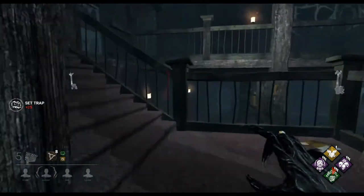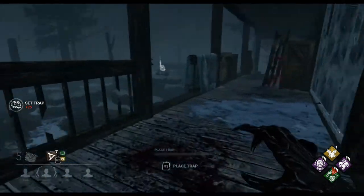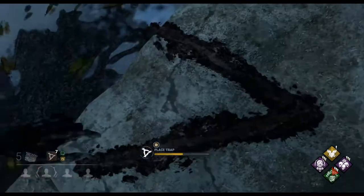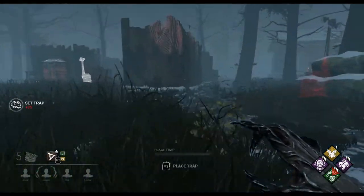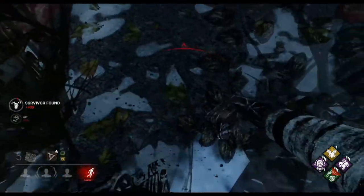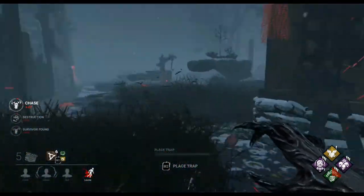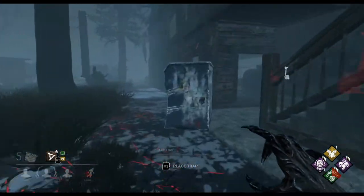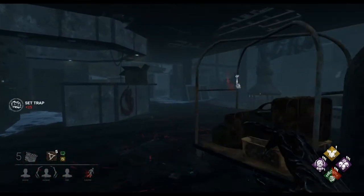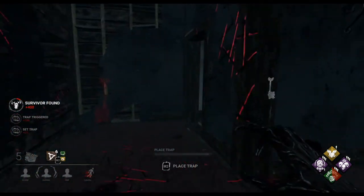Mount Ormond is notoriously difficult for certain killers because of this middle building. It's very easy for survivors to come in here, avoid the killer, and break chases just by going through certain locations in the building and going to these other tiles outside. Hag doesn't really have that much problem on this map. She's able to exert a lot of pressure because of the middle building, because a lot of people will be coming through there. Any map that offers high traffic locations is going to be very beneficial.